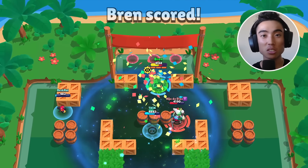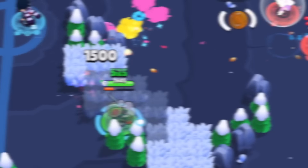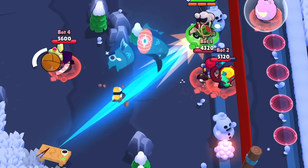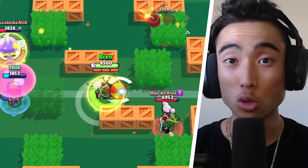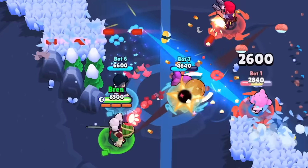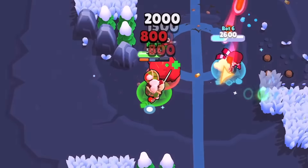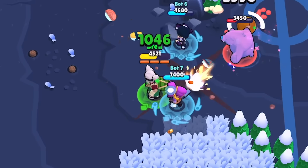That's gonna be it for his gadgets. Let's talk about his star powers, starting with Study the Blade. Kenji's super slices range is increased by 30%. The main reason you'd use this star power is to obviously increase the range of your super slices, which might help you catch more enemies that think they're not within range anymore. There's nothing really special to discuss since it's pretty self-explanatory.